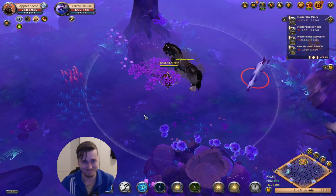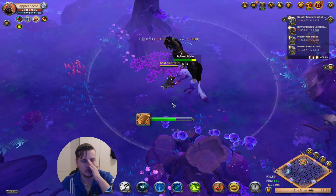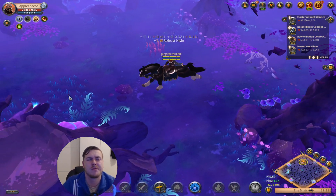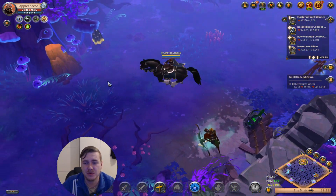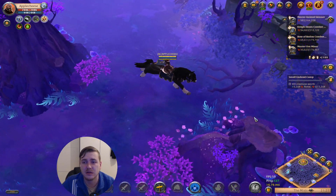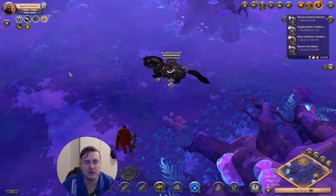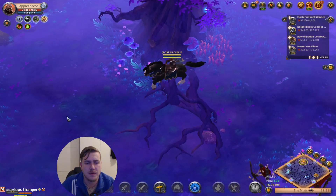I'm hearing fighting noises, I believe. That's a tier 6 mob — going to take that. It's 5 out of 5. Does this count as a resource mob? Maybe it does. I'm almost through the whole map — I've almost checked out the whole mist here.